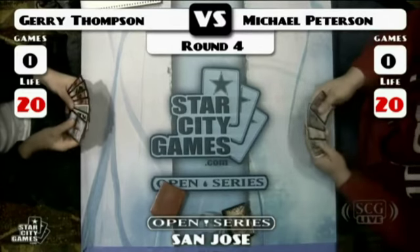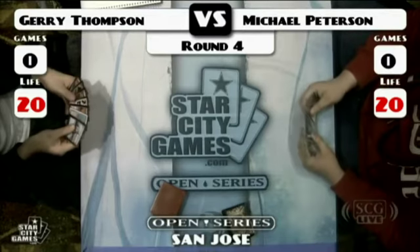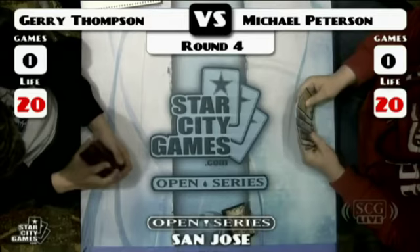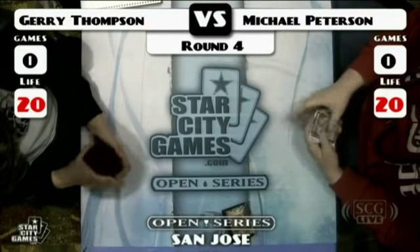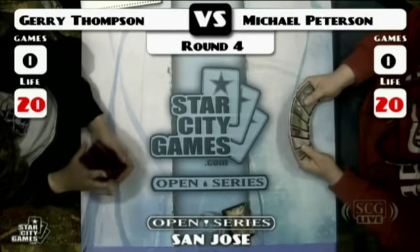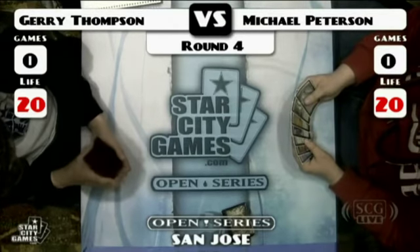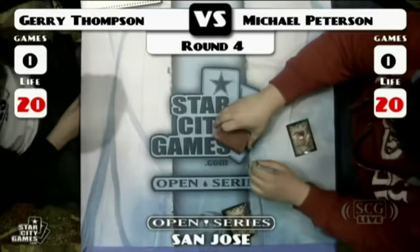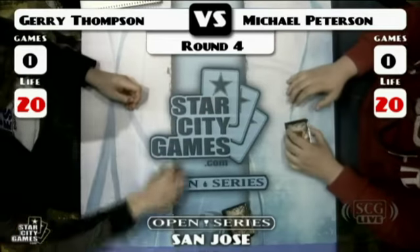It's Affinity. So we've got Michael Peterson with Affinity versus Jerry Thompson with Countertop — a more classic Countertop than the one we saw LSV's opponent playing. He's got four Tarmogoyf and two Vendilion Clique as his creatures, some Brainstorms, Swords to Plowshares, Divining Top, Spell Snare, Counterbalance, Counterspell, Firespout, Jace the Mind Sculptor, Force of Will, and Repeal. Pretty typical list.